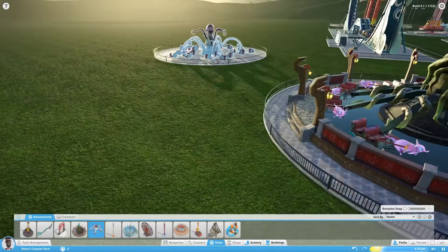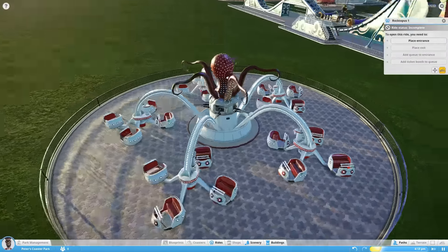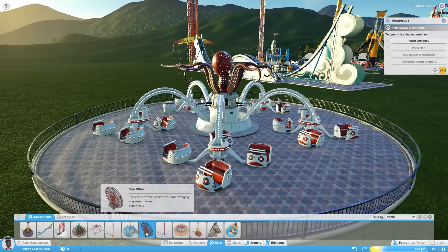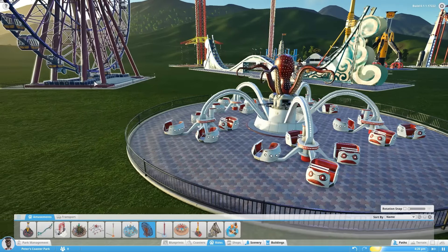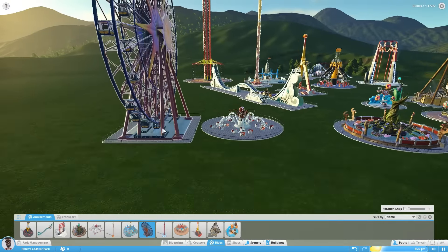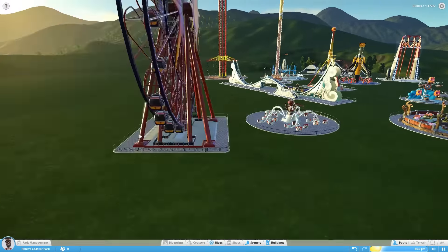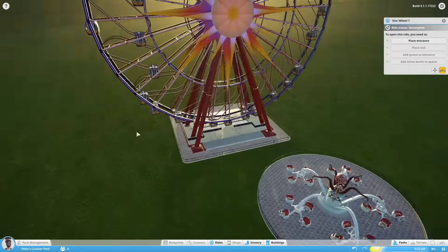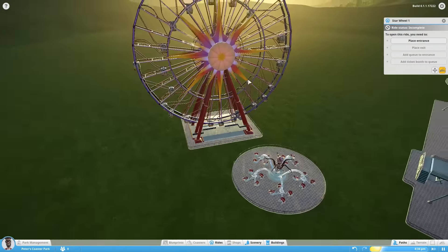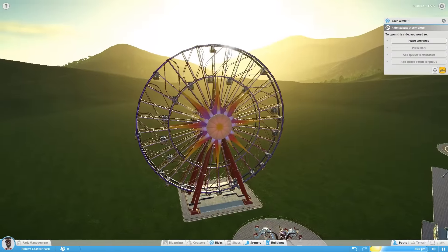The Rocktopus is a simple teacup spinny ride, marked down as a family ride as well. One I've just about forgotten is the Star Wheel, which is an enormous ferris wheel with quite a complex movement to it — the carts on the ferris wheel move independently and move around the rails, not just around the rim of the ferris wheel itself.